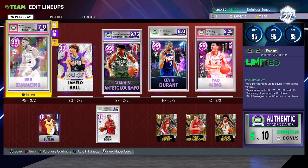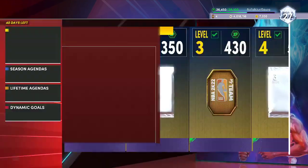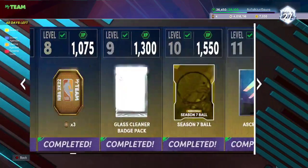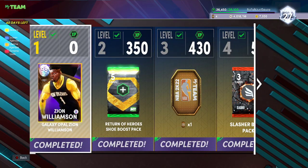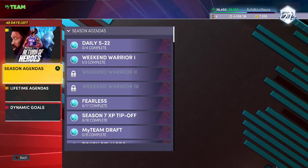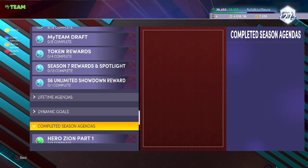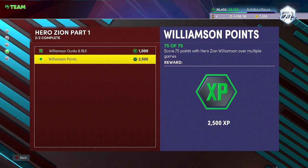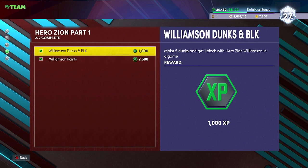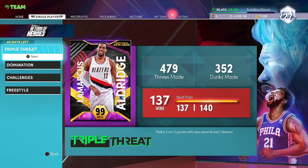Say you're just starting out, it's your first day, you have zero MT — I'm going to tell you exactly what to do. When you load into 2K for the first time and come over to Season 7, you're going to get a free Zion Williamson for doing absolutely nothing — it's the level one reward. Claim that card, open your pack, and then do these two challenges: score 75 points and get five dunks and one block with Zion Williamson in a game.